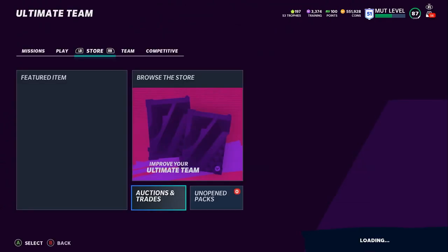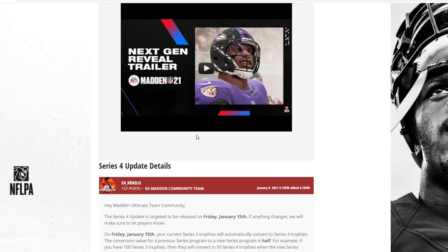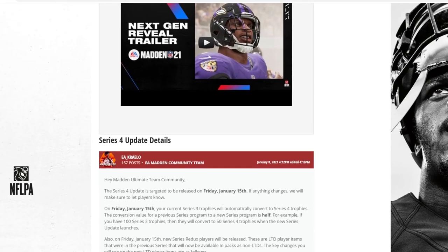Let's head on over to the Series 4 notes. Series 4 update details — the Series 4 update is targeted to release on Friday, January 15th. We got the playoff promo just about on time, and we'll get Series 4 on the 15th, which means Team of the Year will probably come very shortly after. As usual, a new series program cuts trophies in half. So if you have 1,000 Series 3 trophies, you get 500 in Series 4. If you have 200, you'll get 100 — just cut it in half. If you have 100 Series 3 trophies, they'll convert to 50 Series 4 trophies when the new series launches.